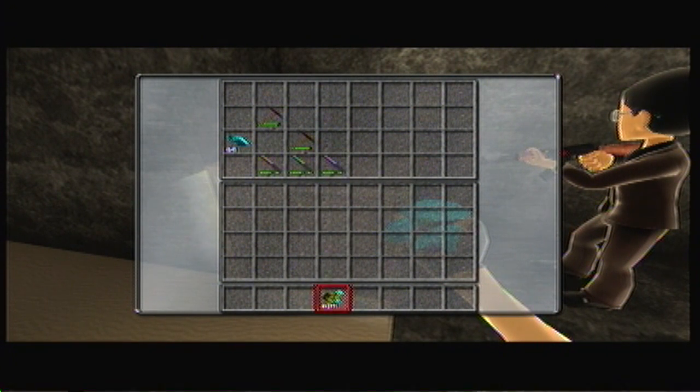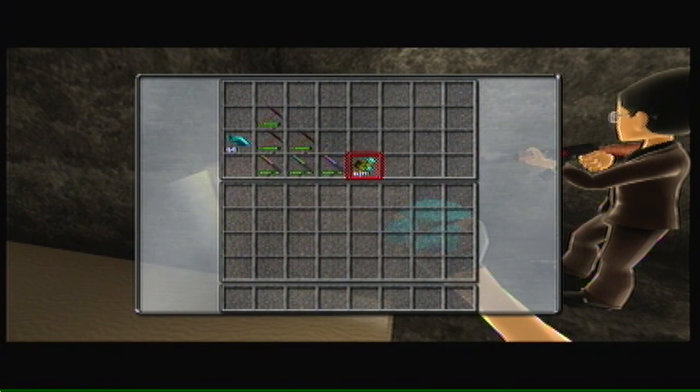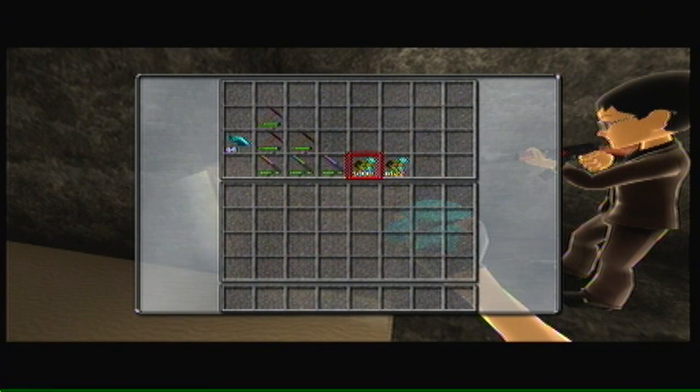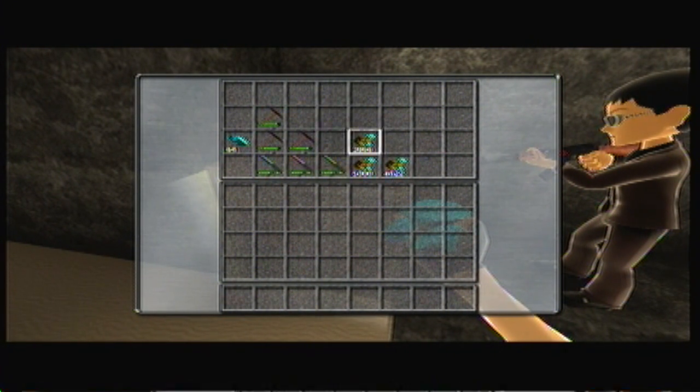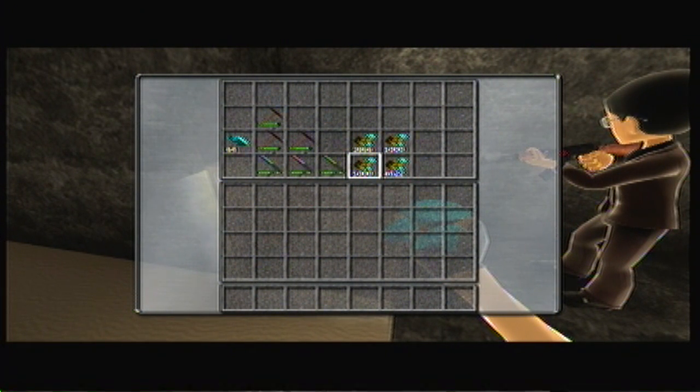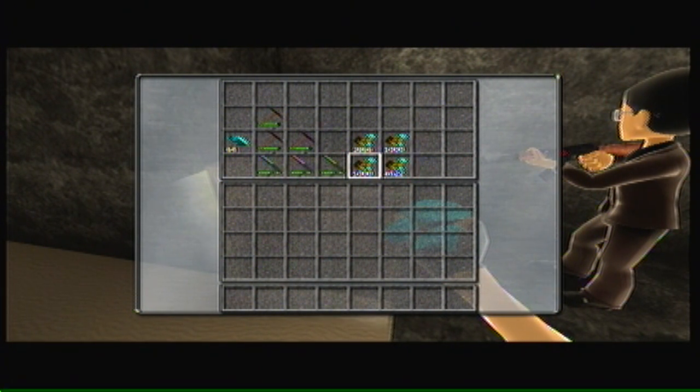And then I'm going to do it with my bullets now. The most bullets you can have in a stack is 5,000, so once you get to 5,000, just move the stack over, and there you go. So this is a really easy glitch, guys, and you can do it with basically anything, and it really helps out.